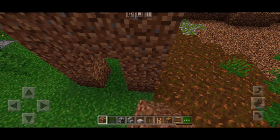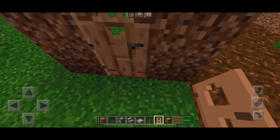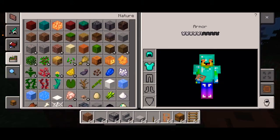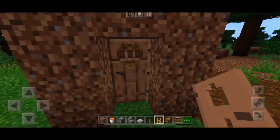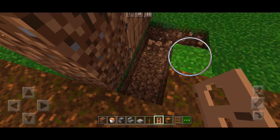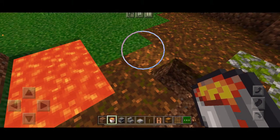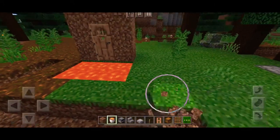Make a door frame just like this and then add a door, but you want the door to be on the back half. So go back here and put the door down so it looks like that — you'll see why in a minute. Then grab some lava like this and dig out some area here and fill it with lava.